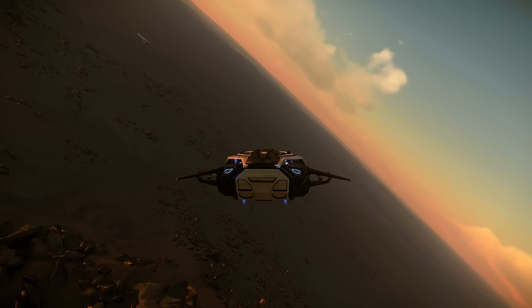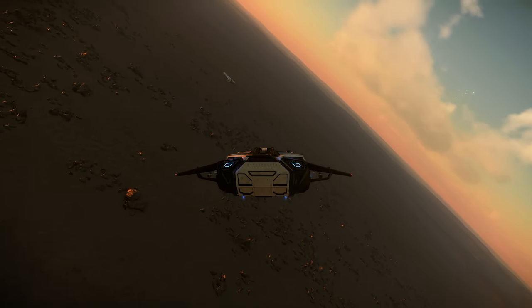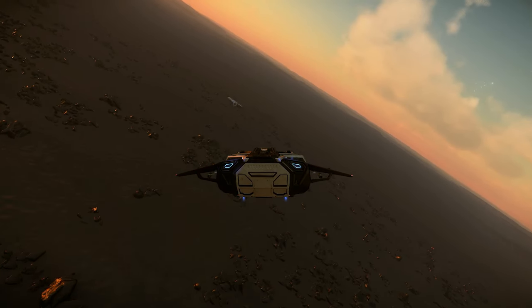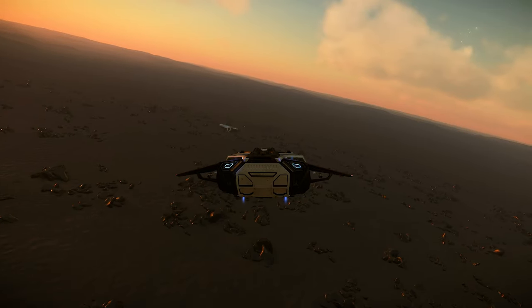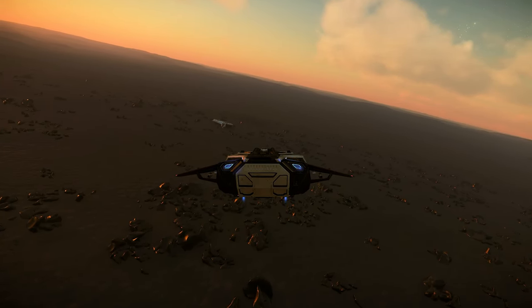Tiger Claw, this is Pisces 01, requesting landing clearance. Pisces 01, identity confirmed. You are clear to land. Welcome home. Copy that, Tiger Claw. Proceeding to Hangar Bay.